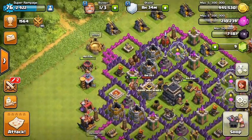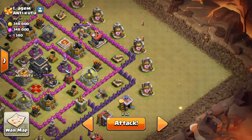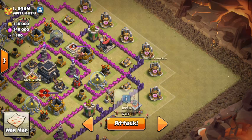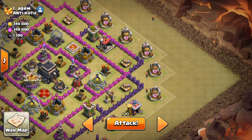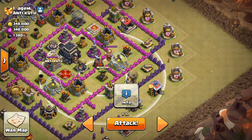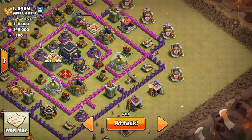After I collect all of these I'm gonna attack this guy. Once I scout him I'll tell you the plan. I'm gonna send in my golem near these walls, and once he gets to around here I'll send in one wall breaker, because if the mortar gets all my wall breakers that's basically end game.